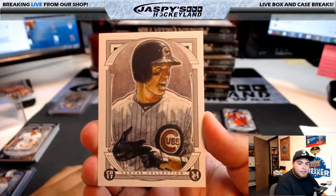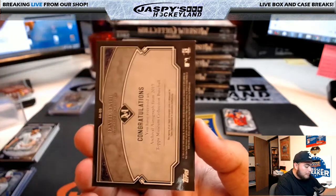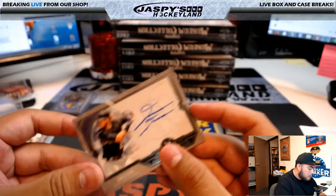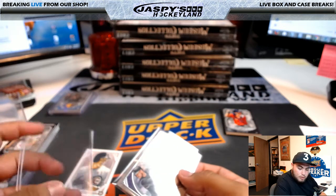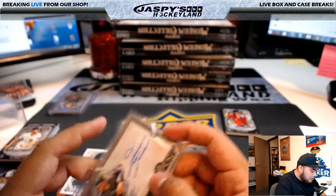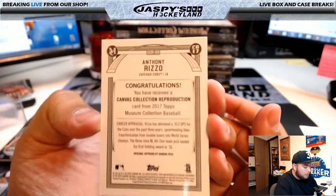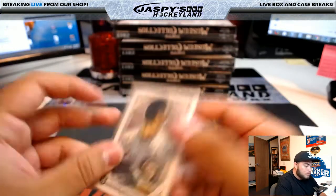Behind this Canvas Collection of Rizzo for the Cubs, we have David Dahl archival autographs, 131 of 299, going to the Colorado Rockies and Travis. This Canvas Collection card I'll put in a penny sleeve just in case.